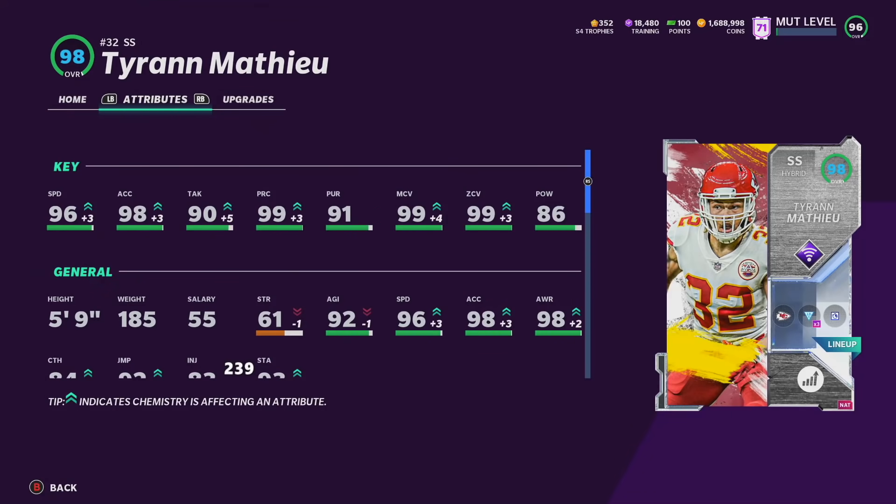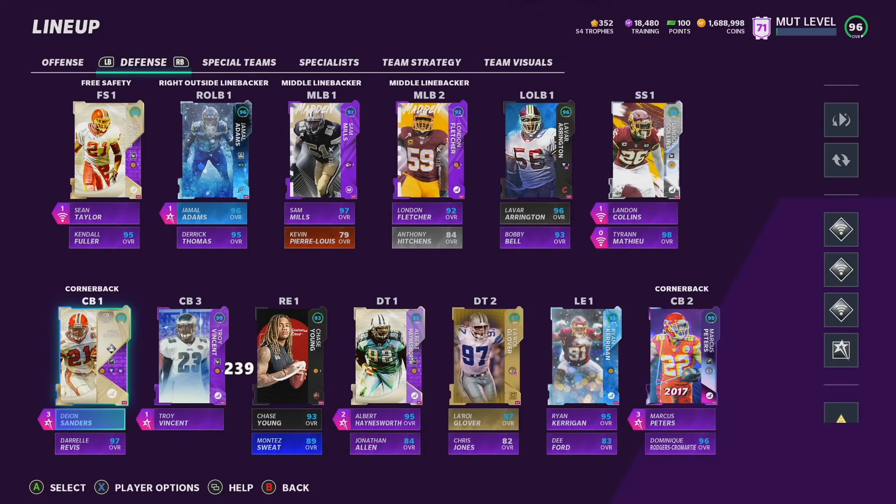At backup strong safety we have Tyrann Mathieu — and this card isn't really a backup because he's on the field every single play. 99 man, 99 zone, 99 play rec, 96 speed. The card is a little bit underwhelming on a theme team honestly, but what I've been doing is usering with him. He's 5-foot-9, but on current gen I feel like the player you're usering just moves faster. I've had multiple interception games with him. He plays great as a user and still plays great in coverage — definitely plays better as a user though.